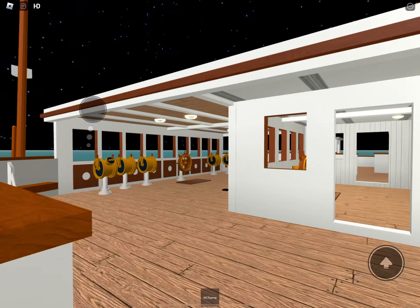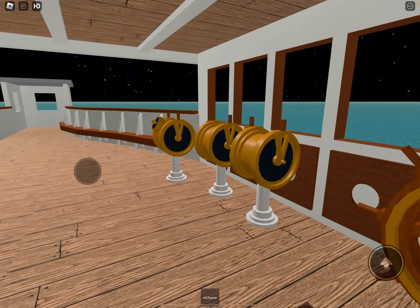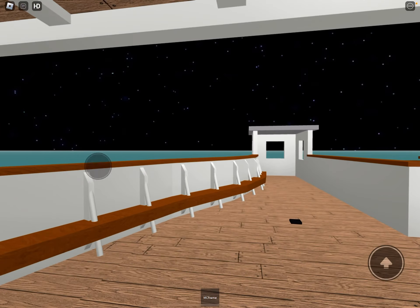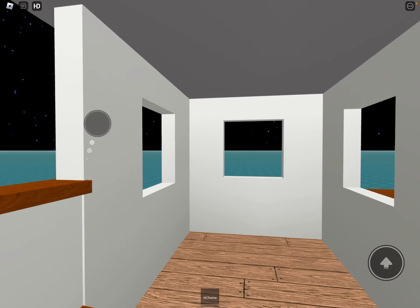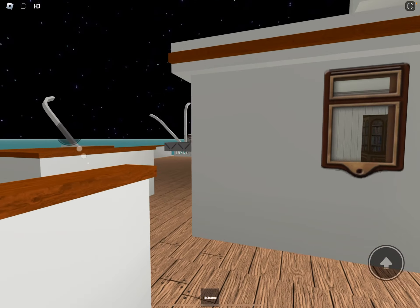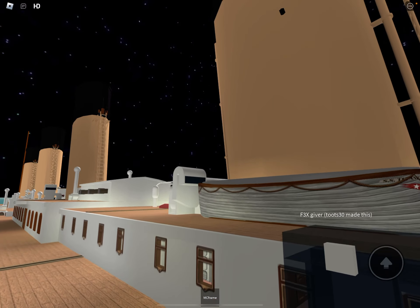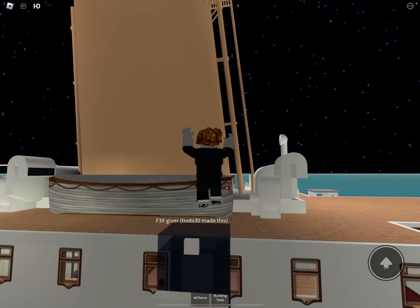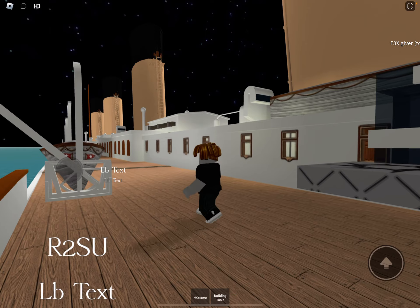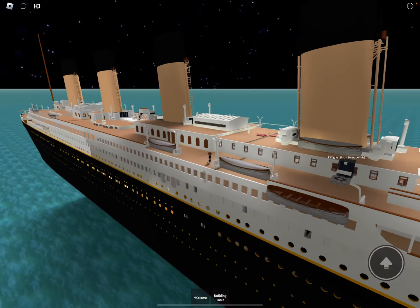We're going to start off by checking out the bridge. Pretty nice - you got the wheels, you got the telegraphs. If you step out further you have the bridge wing where you can get a nice view of the bow. Here we are on the boat deck where you have an F3X giver - it's just a little building tool thing.